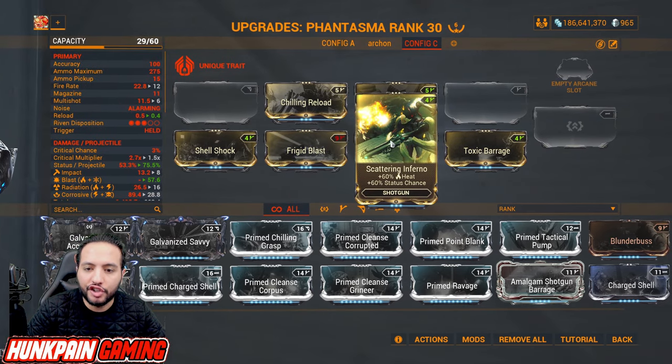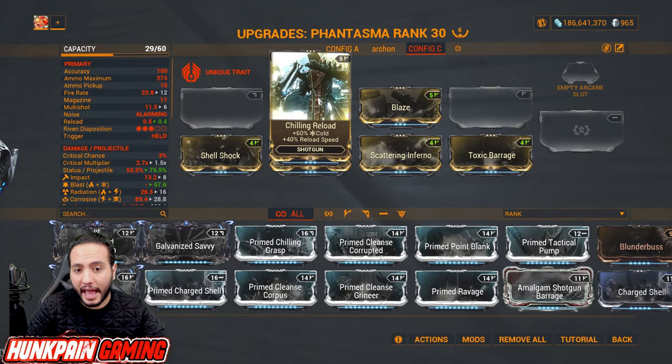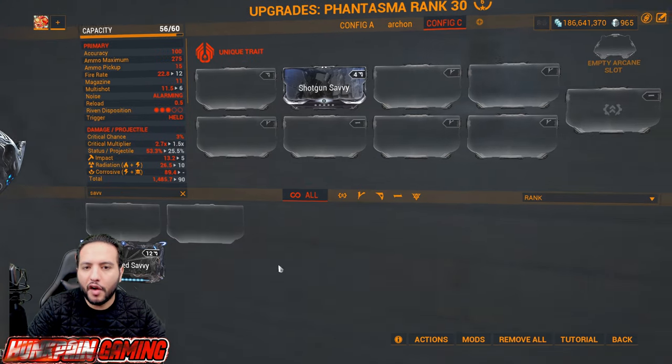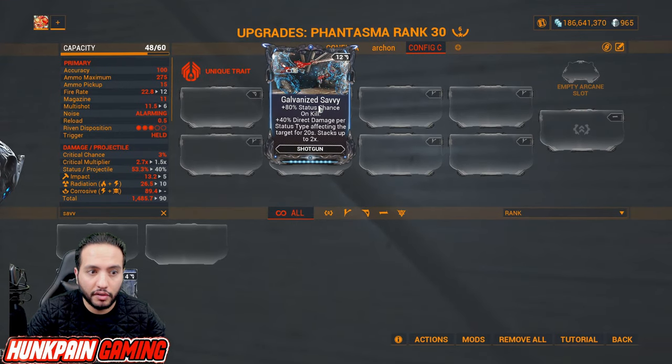Shield Reload for cold and reload speed. Blaze for damage and heat — one of the most amazing shotgun mods. For the status chance mod, you start with the normal version and then later on upgrade to the Galvanized Savvy for the rest of your time in Warframe.